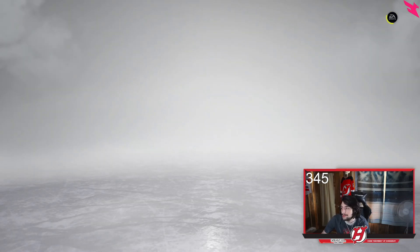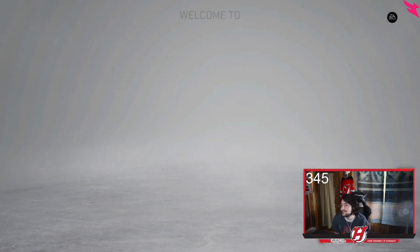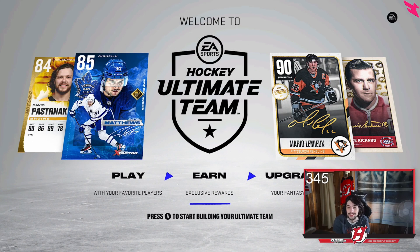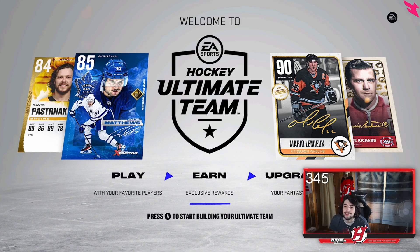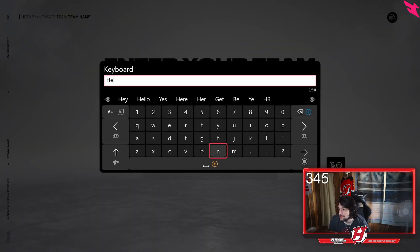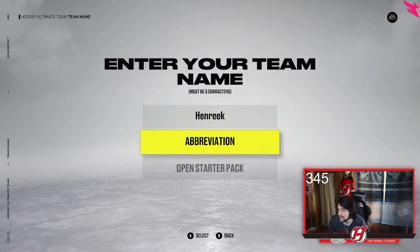Download rosters, update complete — and here we have it. A little preview of the cards: you've got Auston Matthews' 84 X-factor card, Lemieux, and Maurice Rocket Richard. Team name has got to be Henrique — there's just no other way around it.